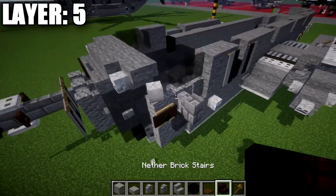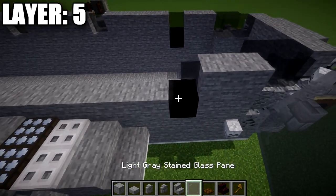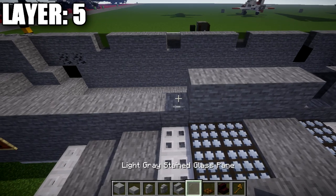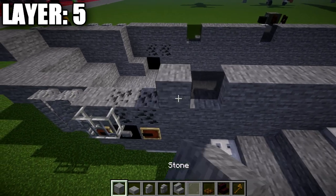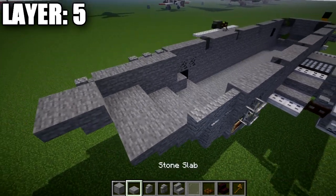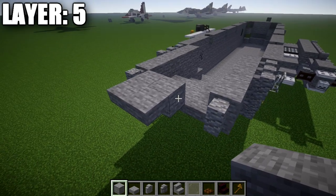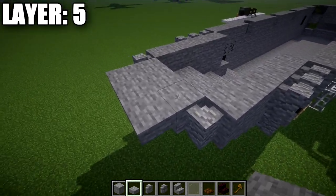Continuing on, place a light gray stained glass pane on top of this black concrete block, followed by four stone blocks, a light gray stained glass pane, four stone blocks, a light gray stained glass pane, four stone blocks, and a light gray stained glass pane. Then place four stone blocks back, three andesite walls back. On the inside, place five stone blocks back, followed by an andesite wall. Coming off this stone block in the middle, place a stone block connecting to the andesite wall, and a stone top slab coming off that stone block.